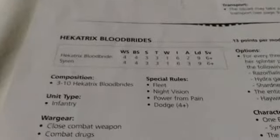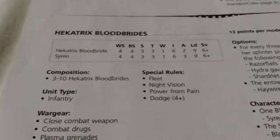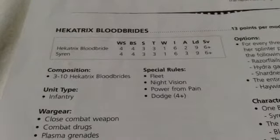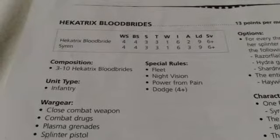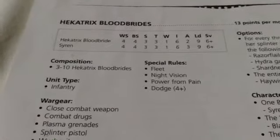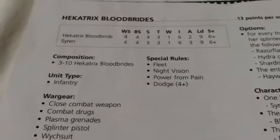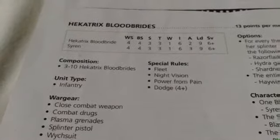Then we have the Hecatrix Blood Brides — the same idea as with Witches. They are 13 points, Weapon Skill and Ballistic Skill 4, Strength and Toughness 3, 1 Wound, Initiative 6, 2 Attacks, Leadership 9, 6 plus save. They have a Dodge Invulnerable — 4 plus Invulnerable in melee only — so at range they just have a rubbishy 6 plus Armour. Combat Drugs could give you a Pain Token. They have a Splinter Pistol, Plasma Grenade, and a Witch Suit.